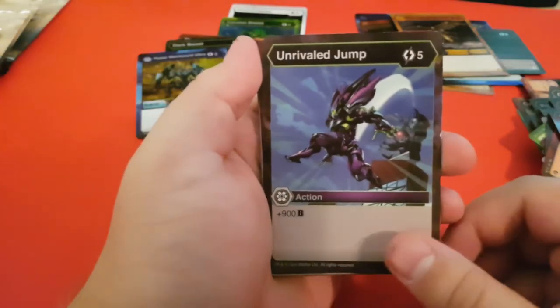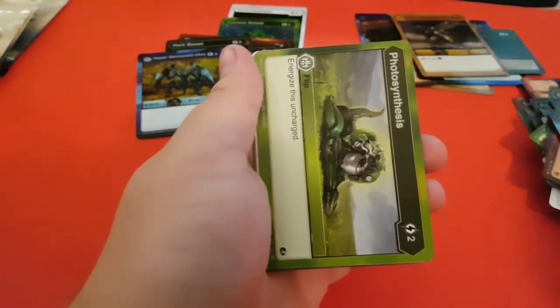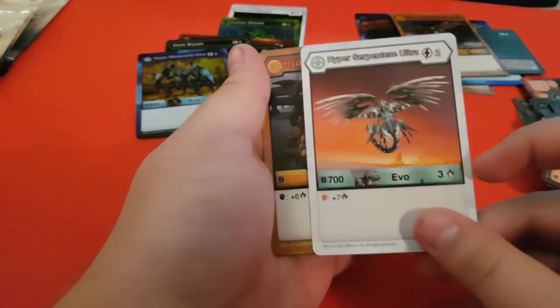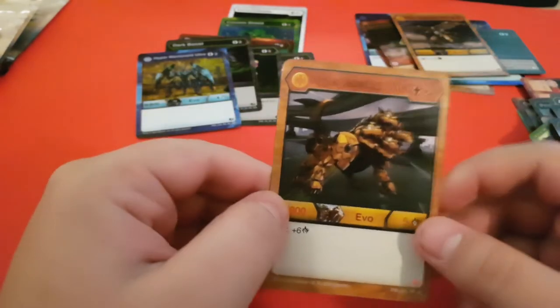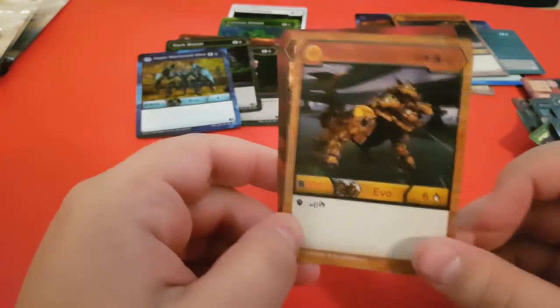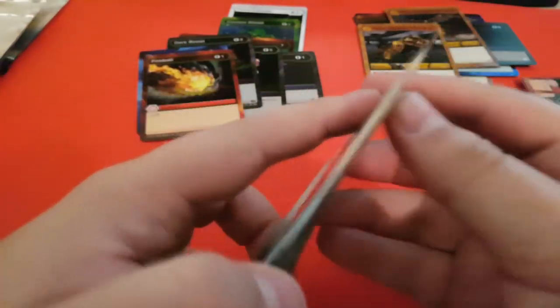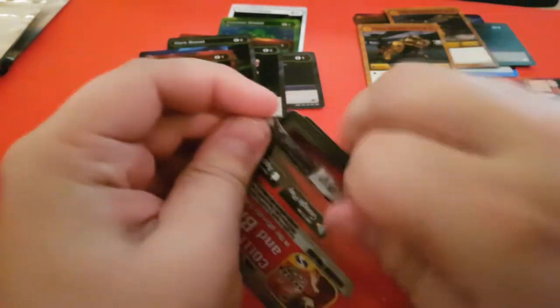Next pack: Unrivaled Jump, Pyrus Dominance, Spark, Prismatic Bolt, Photosynthesis, Repelled Darkus, Titan Halicore, Hyper Serpentis Ultra — not bad as a pull there — Hyper Halcora Ultra, nice, another good one. And a Fireball — we'll take it. I would really love some... oh, apparently there's a tear strip on this side that I didn't realise earlier, though they do open funny when you tear them anyway.